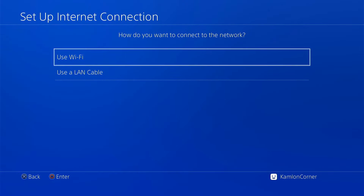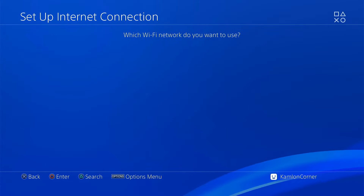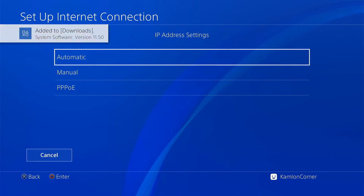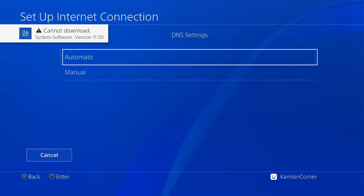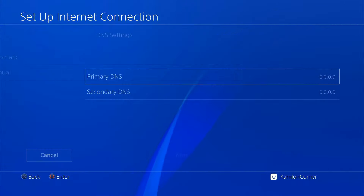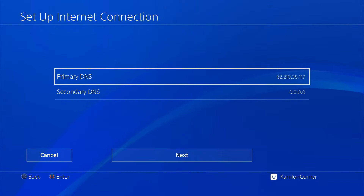For this video, we are going to use Wi-Fi. Choose custom and connect to your local connection. On the IP address, choose automatic. Do not specify. And on the DNS settings, since we are going to connect online, it is highly advisable to use a DNS that blocks Sony updates. So on this part, choose manual and use this DNS. You can just go ahead and leave the secondary DNS, then click next.